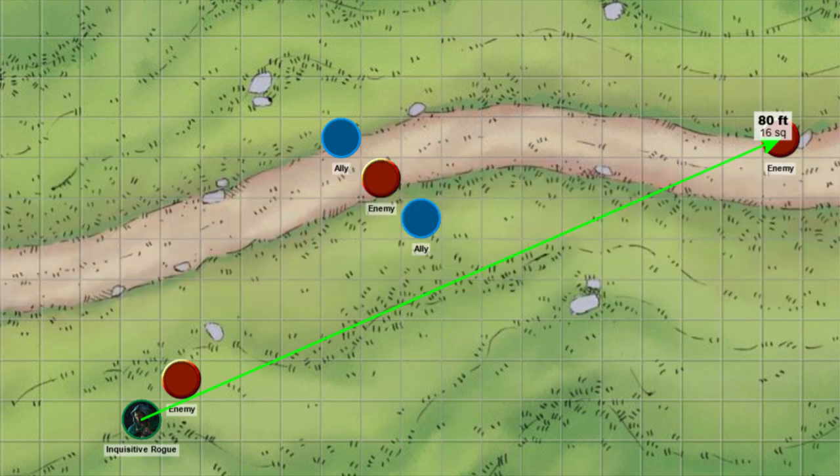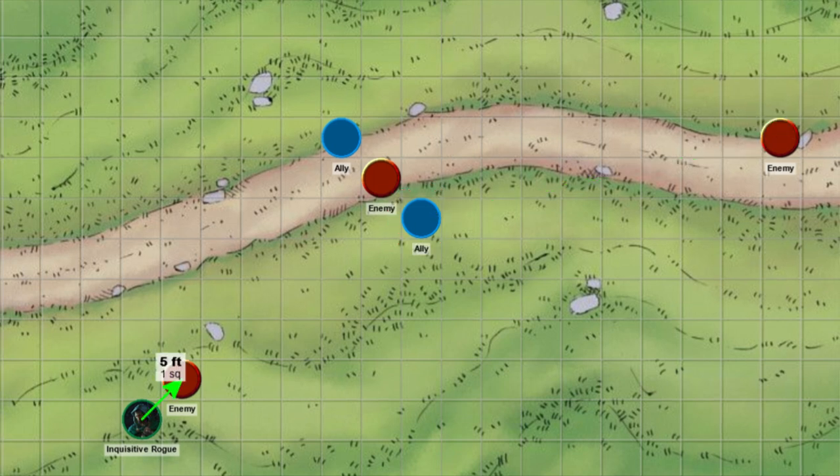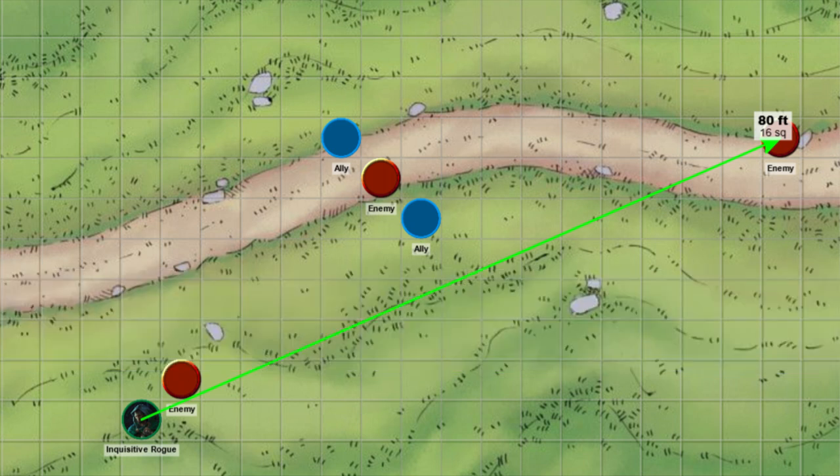Or we move and cannot use Steady Aim anymore. In this situation, it frees up one of our ally's attention to go chase that important enemy in the backline, and we could deal with the enemy in front of us instead — maybe use our rapier and Steady Aim again. If we still really need to focus on that important enemy in the backline, I would still prefer the option of dashing or disengaging over Insightful Fighting. I'd even consider spending our whole turn double-dashing to get away from the melee enemy.